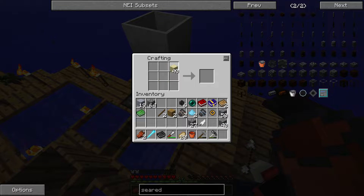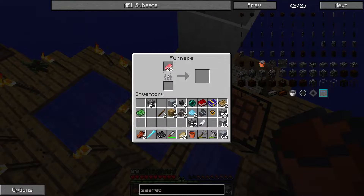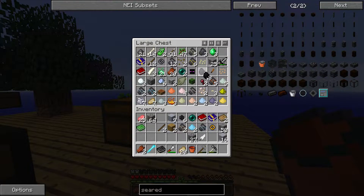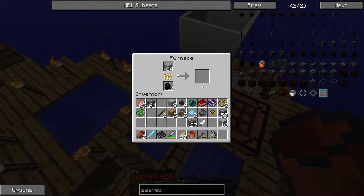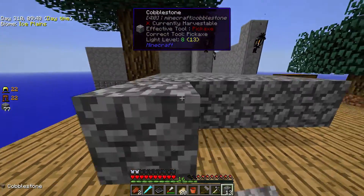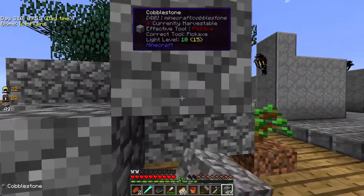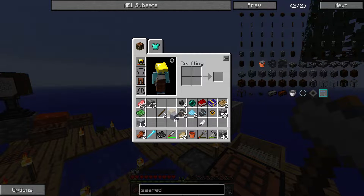So we put four sand, four gravel, and then clay — that's going to make grout. We just made a bunch of grout and I don't even think that's gonna be enough. Put 64 in here. You probably need more than two stacks of grout unless you're going for the smallest possible smeltery. We're going above and beyond here — it's gonna look really nice.